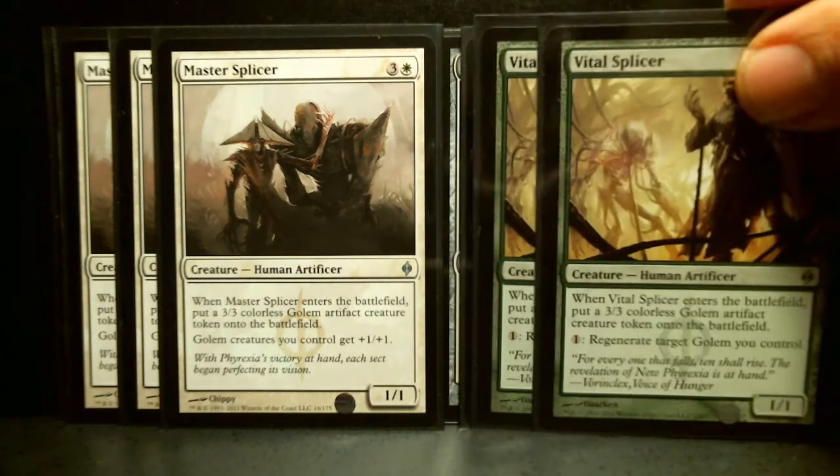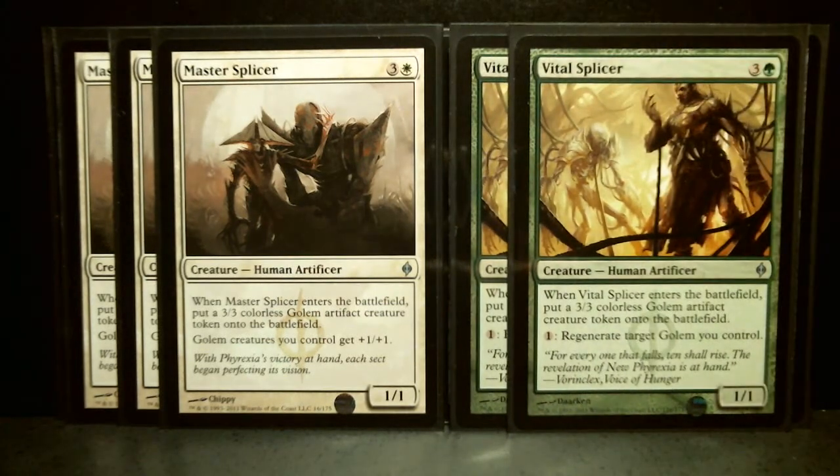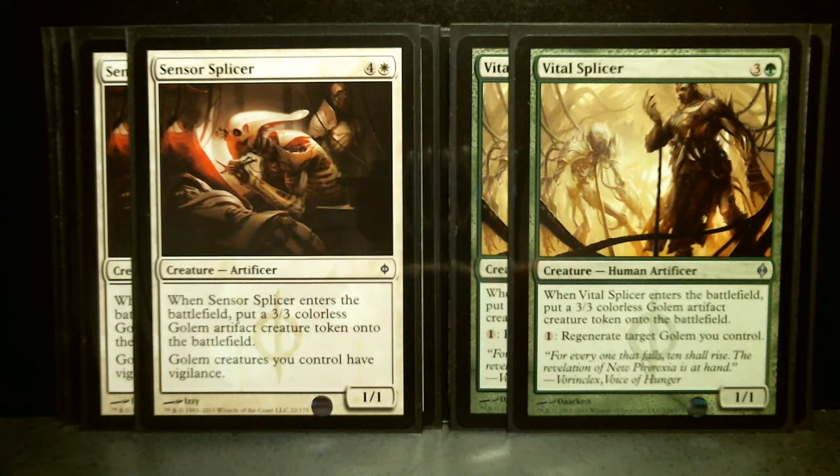This is something like a very playable deck. Then you have two Vital Splicers — a 4-drop, uncommon, also Master Splicers are uncommon — and it's a 1/1. When it enters the battlefield, these are all enter-the-battlefield abilities, which are great. It puts yet another 3/3 colorless Golem creature token onto the battlefield. And for one mana, you can regenerate a target Golem you control. That's really good — you're giving regeneration shields to a lot of your Golems if you've got this card in play.